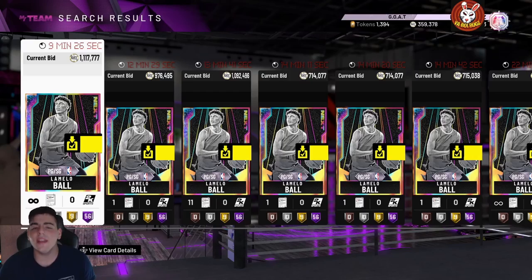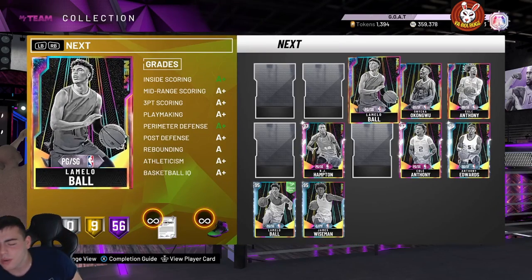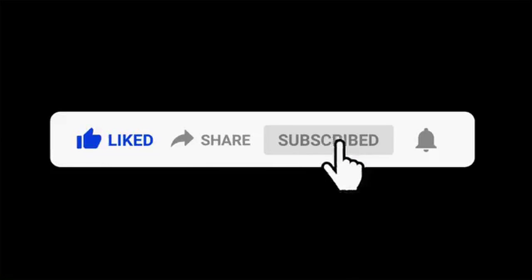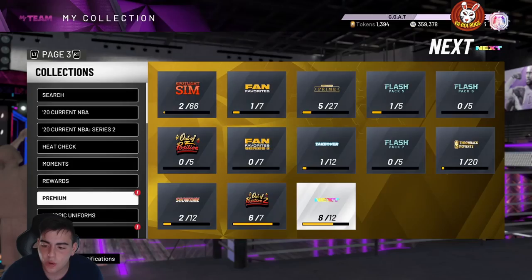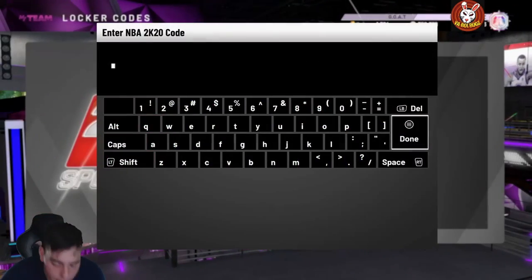What's good YouTube, it's your boy Bugs back on another NBA 2K20 MyTeam video. Today is the fourth video of the day — we got another locker code. The Lonzo Ball locker code is here, we're gonna type it in, and we're also gonna go over the locker code they dropped earlier.